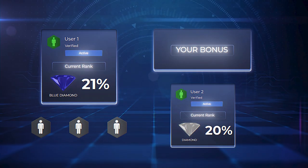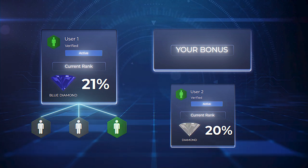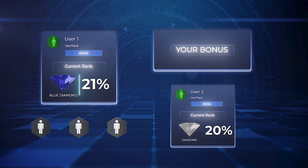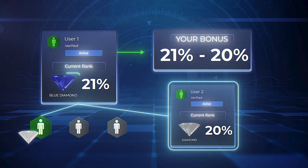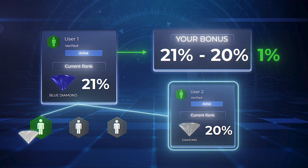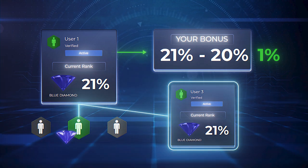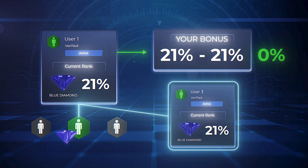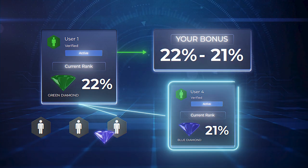If there are partners of different ranks in your structure, the higher-ranking ones will only receive the difference from their branches. For example, if you are a Blue Diamond and there is a Diamond in your first line, you will receive 1% from them — 21% minus 20% equals 1%. If the Diamond partner achieves the Blue Diamond rank, you will stop receiving the Infinity Bonus for this partner until you reach the next rank, which is Green Diamond.